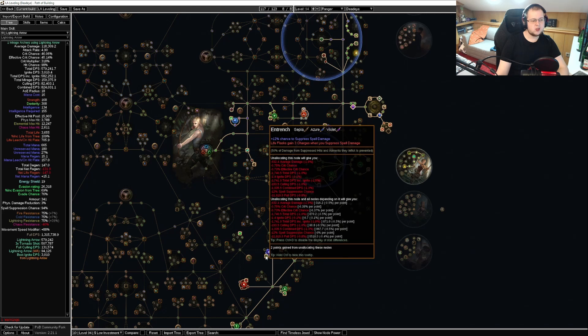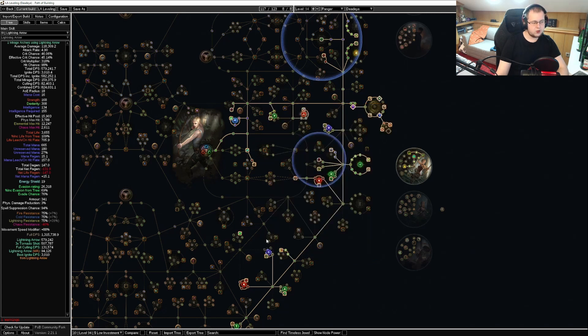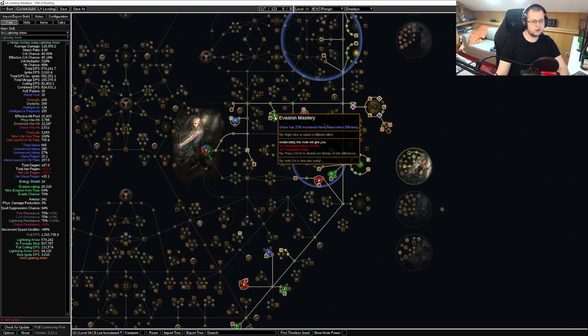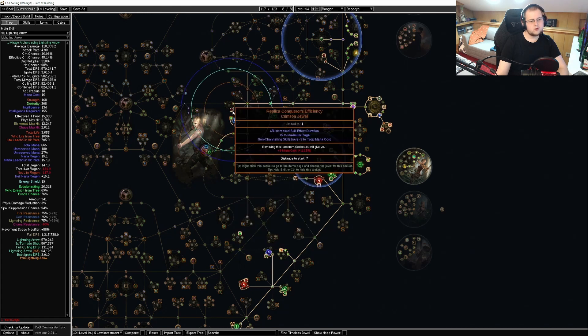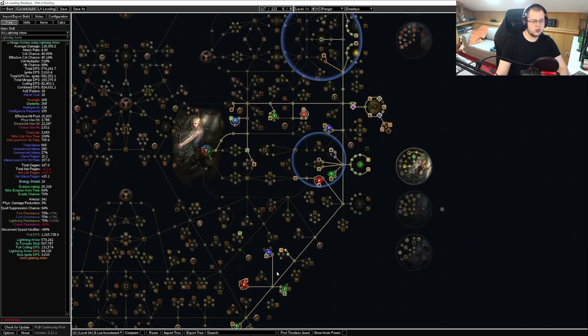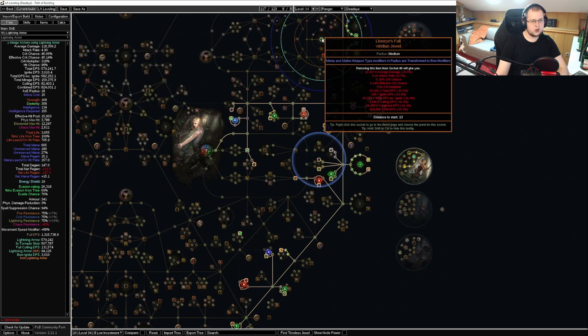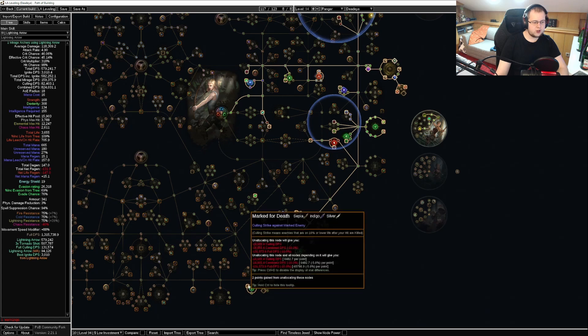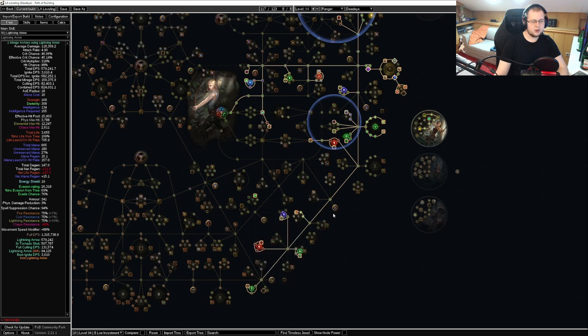Taking Innervate and Entrench, getting our spell suppression capped. For the rest of the tree, we're taking a bit of penetration, reservation efficiency for Grace, and some life nodes. Generic reservation efficiency, a jewel socket for Replica Conqueror's Efficiency, one jewel socket for corrupted blood immunity, and then jewel sockets for Lioneye's Fall and Inspired Learning. There is also Long Shot, Mark for Death, and Lethality, but the tree is really just generic damage chunks, crit multi, life, and spell suppression basically.